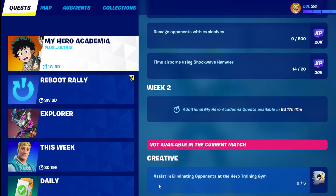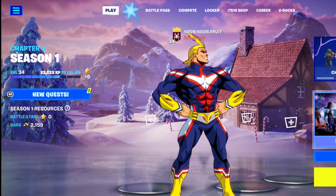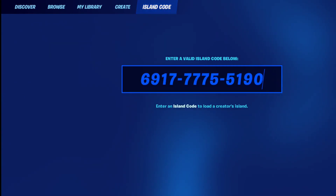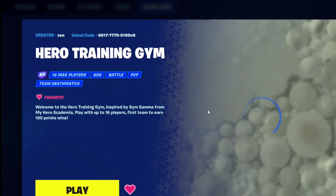For this My Hero Academia quest, you have to assist in eliminating components at the hero training gym, and you will get the deco spray for it. To go to the hero training gym, go to Island Code and put in this code: 6917-7775-5190. You can find the code in the description box below.